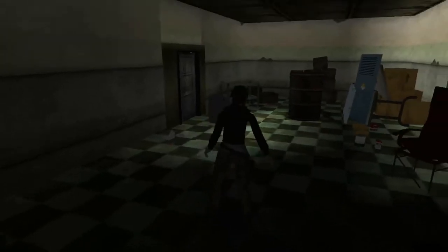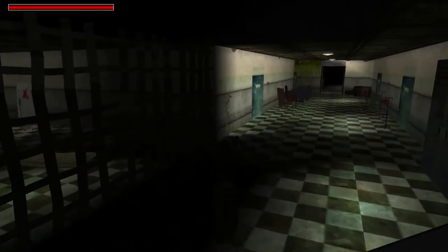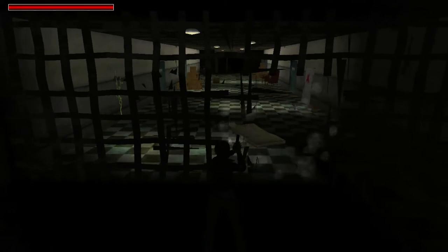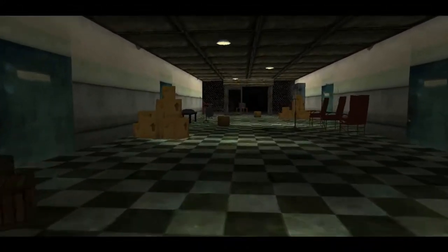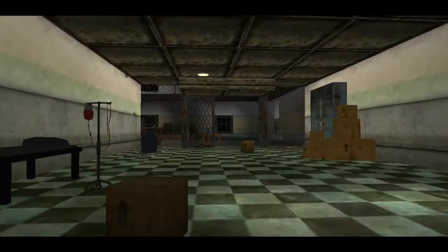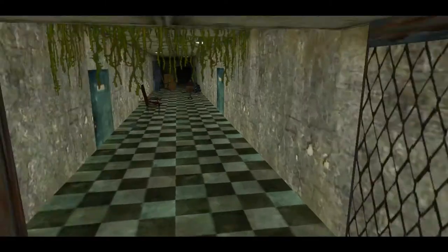That room there also contains items, but we are coming back to that room so we will leave it for later. Shoot part of this grate out, go in here and we should get a flyby showing you a couple of rooms, a monster, and a door.